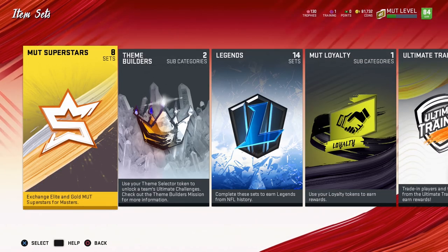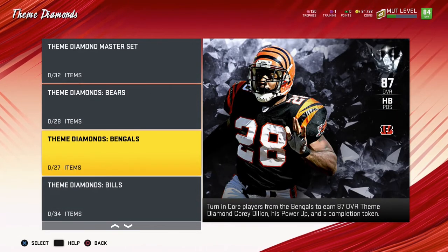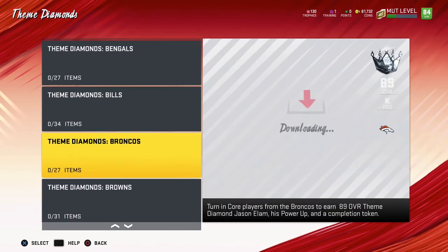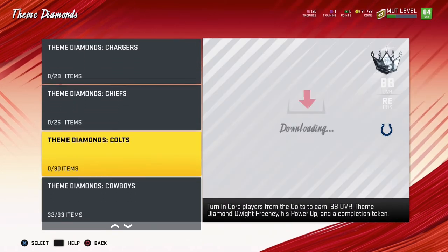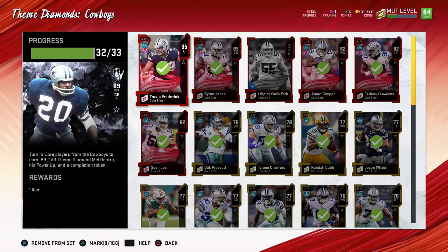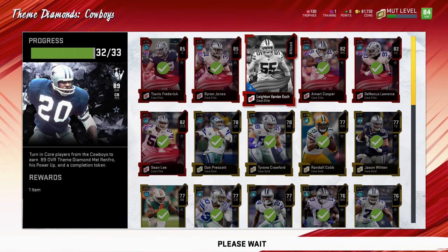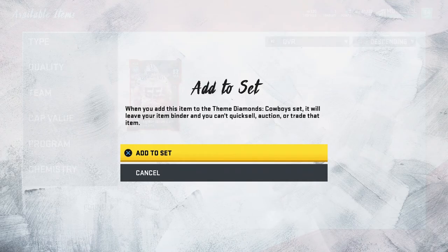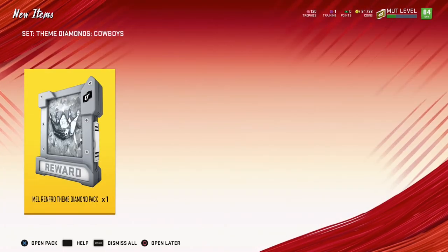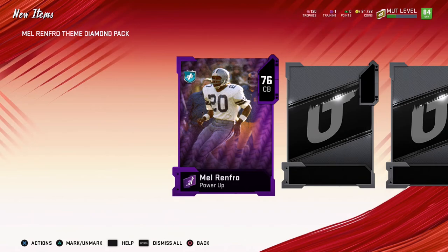We're finally going to be able to complete a theme diamond set. I spent a lot of coins on this and it is insane, but we get to the Cowboys and look at this — we are one card away from unlocking an 89 overall. All we have to do is throw in Van der Esch, go to Corey Lee at the set, and then bam — let's open this bad boy up.